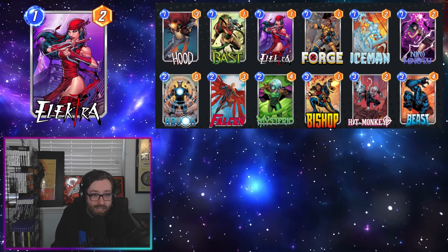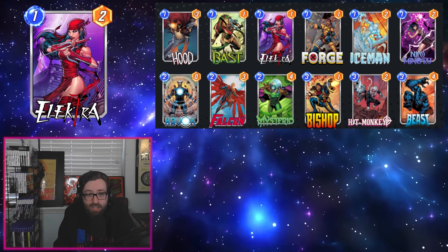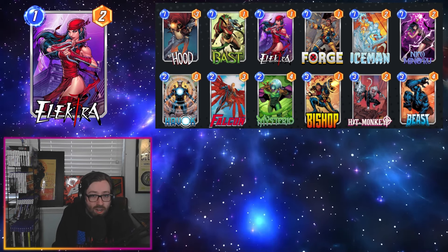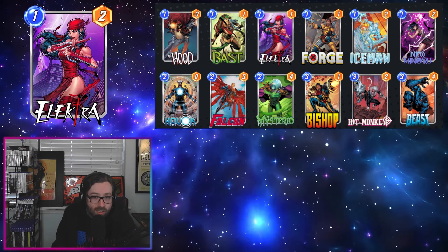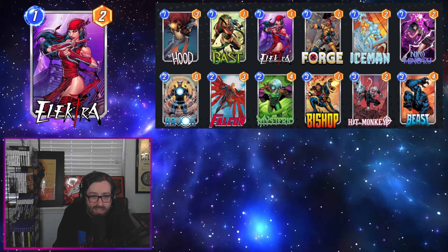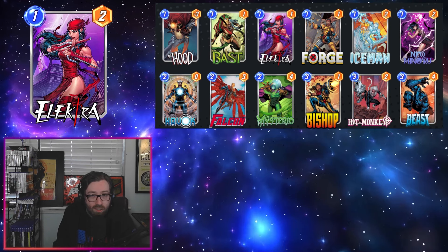First up we have Electra. Electra has been buffed to a one-two. I've been wanting an Electra buff for basically forever and I'm really happy to see it. They do mention in the notes this might not be the last change she goes under, so maybe this won't be her final form. But I do think the change is actually fairly meaningful — you really can't overstate just how bad a one-stat-line card is in this game, so just bringing it up to two makes it feel a lot less bad.